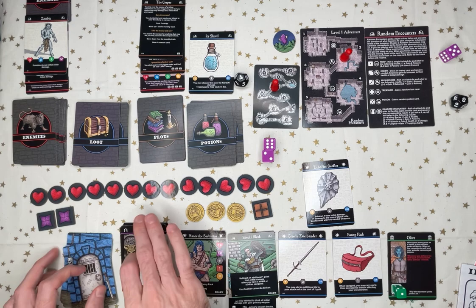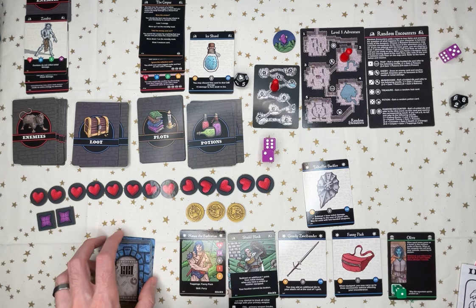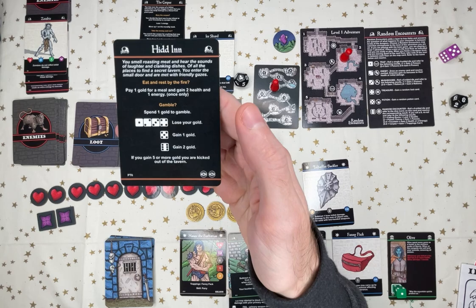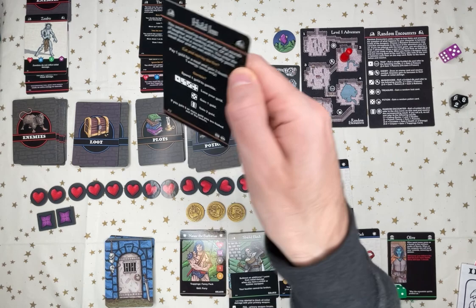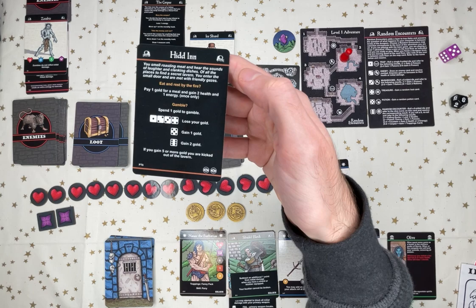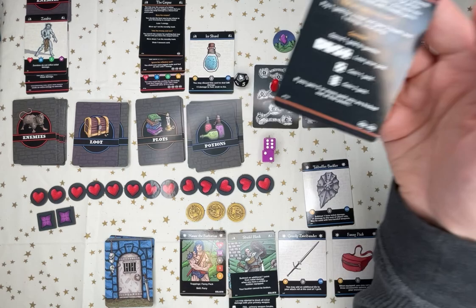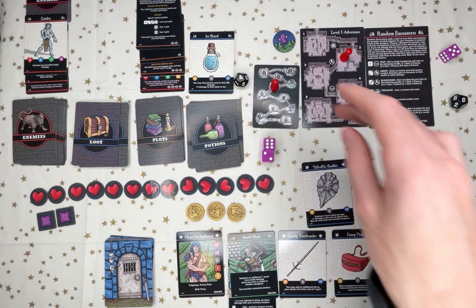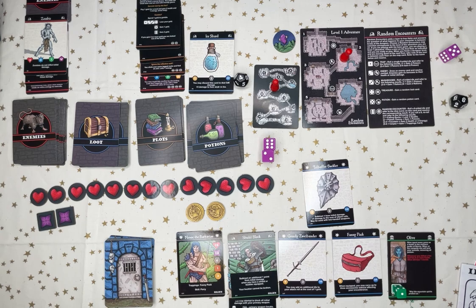That's the end of the level. I spend the ration I just got on food. Next plot before moving on: Hidden — you smell roasting meats and hear laughter and clanking dishes. It's a secret tavern! I can eat and rest, pay a gold for a meal and gain two health and an energy, or gamble. I'm Nanok the Barbarian with a fanny pack — I'm going to eat and rest by the fire. It costs me one gold but I gain two health and an energy.